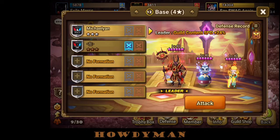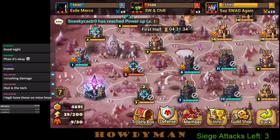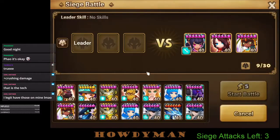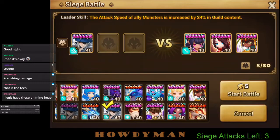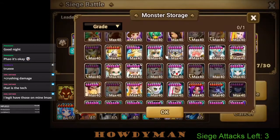I'm pretty comfortable with that offense against this defense. Something I should think about when farming artifacts for Gemini — if you use Gemini a lot it makes perfect sense, because Gemini needs to be able to break those shields.